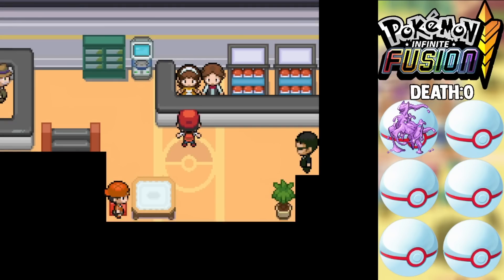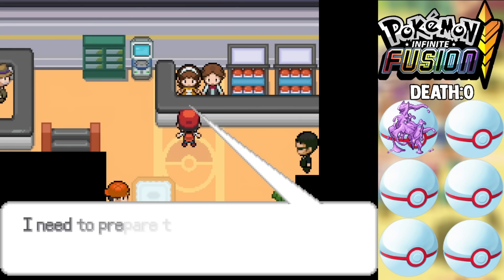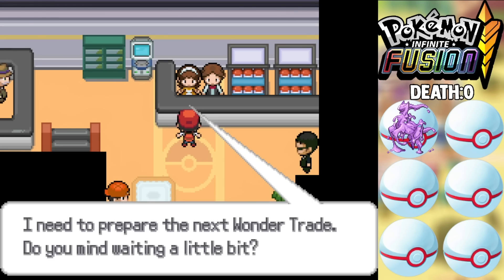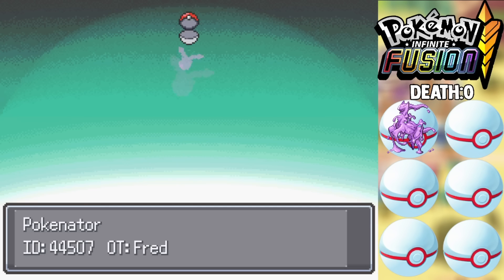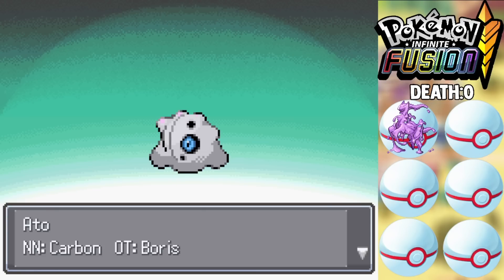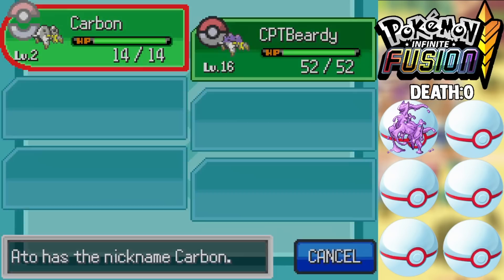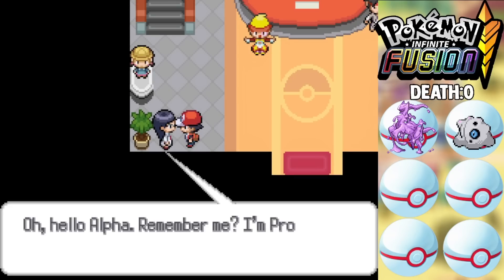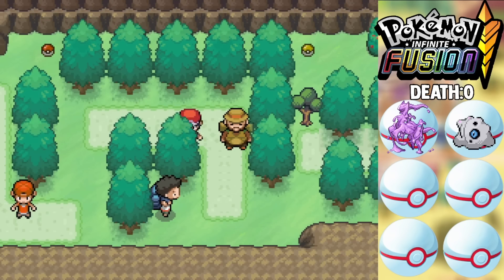Beating Brock gives us access to the Wonder Trade mechanic, and that's how we're gonna find Dittos for a while. We go through the Wonder Trade and it takes like an hour for the first one. Our first new Pokemon is an Ato — an Aaron and Ditto fusion — which I'm calling Aaron-Ditto, so that's going to be interesting. We also grab the Exp. Share to level up our Ato, and from there we move past Nugget Bridge and Route 22 to get the SS Ticket at Bill's house.